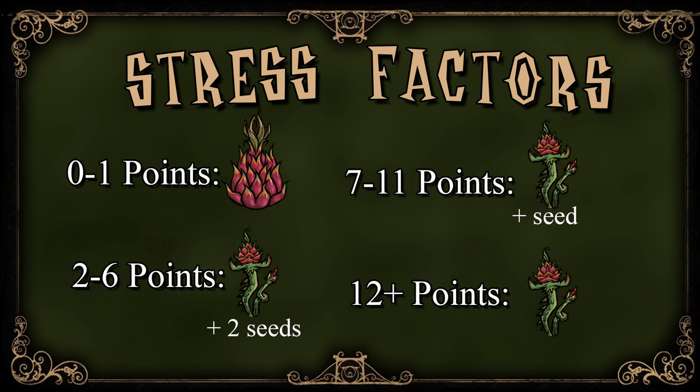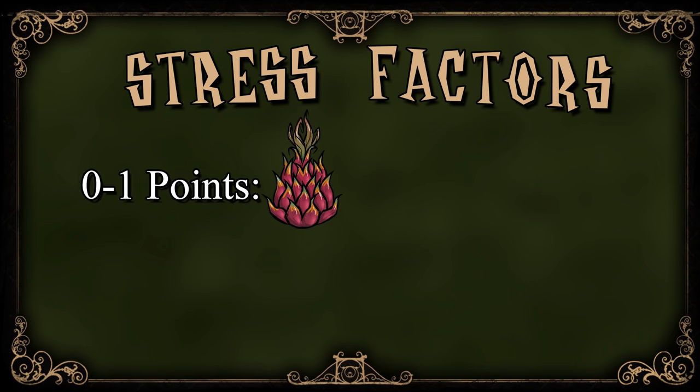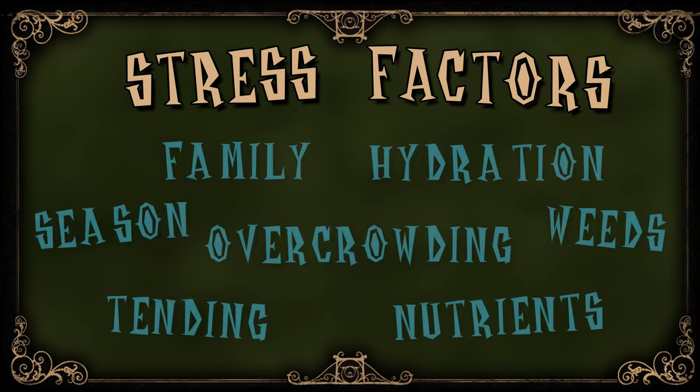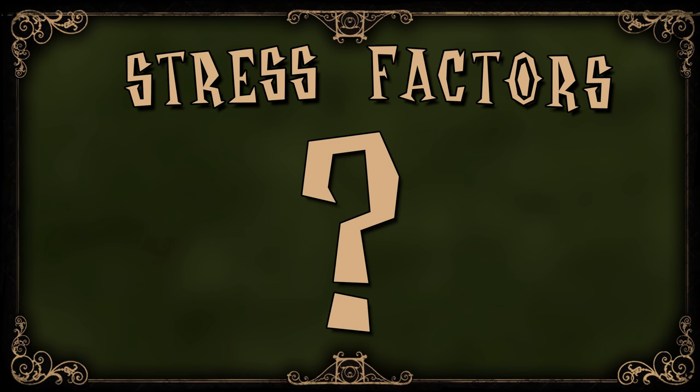In order to produce a giant crop you need a plant that has accumulated no more than a single stress point. This means that the care of this plant needs to be near perfect, so let's talk about how to do that. There are seven factors that can contribute to a plant's total stress, and these factors are weighed every time a plant grows a stage. So when you plant a seed, how do you know what's stressing it out?